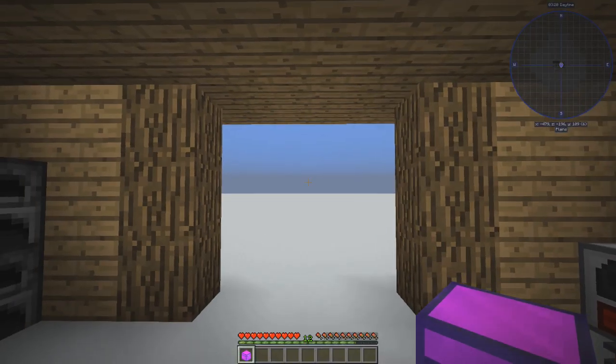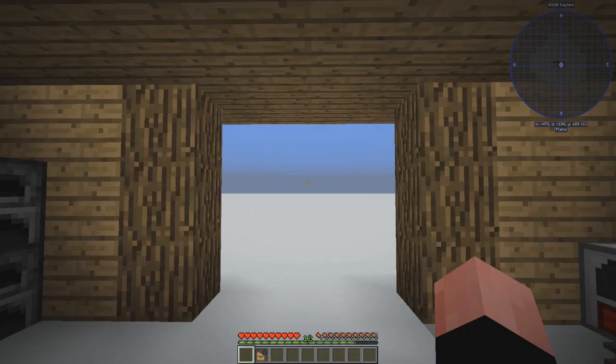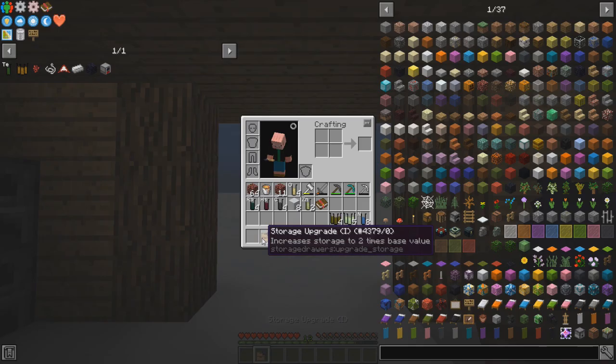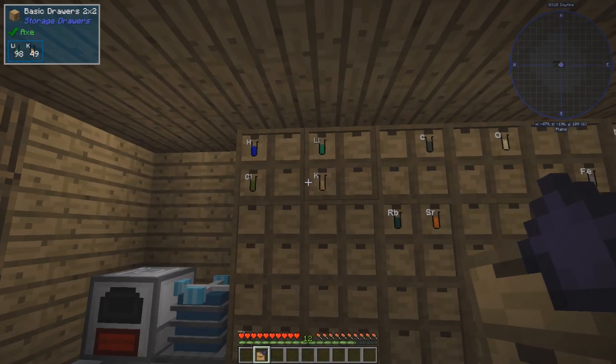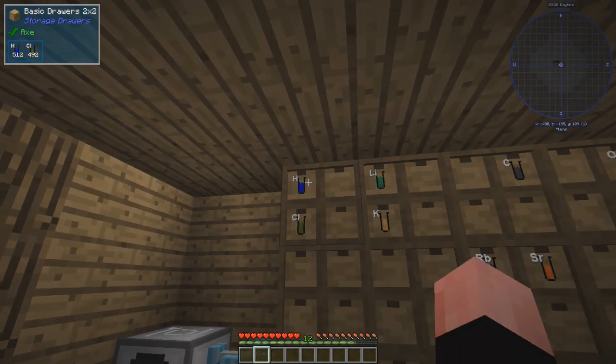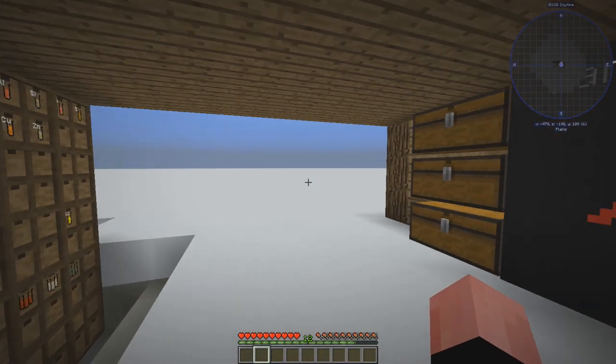Storage upgrade — increases storage to two times base value. Awesome! Now to figure out where to put it. It's going to increase all four of the drawers — that's awesome. Increases it to two times base value.